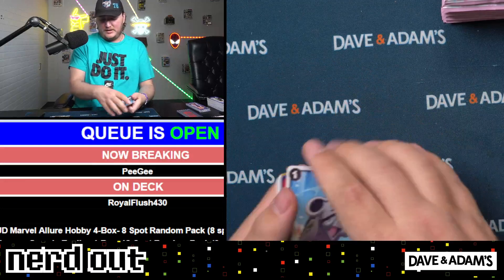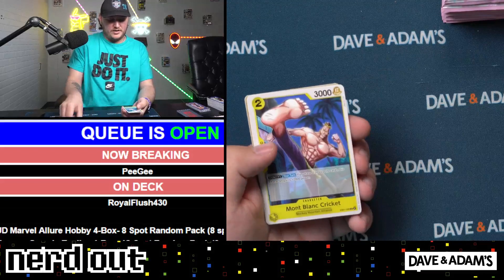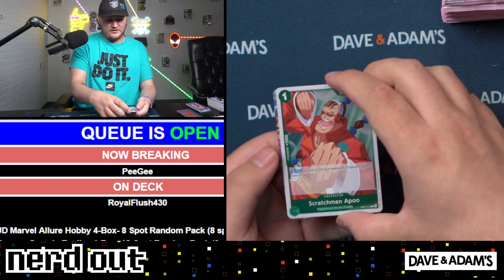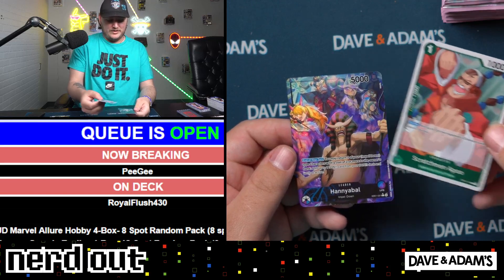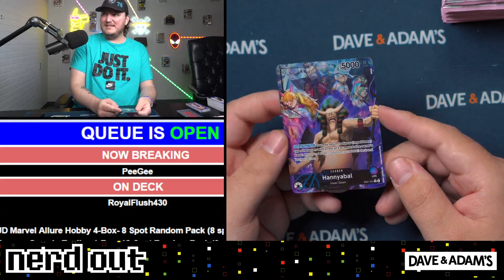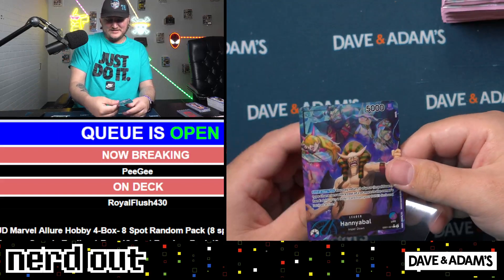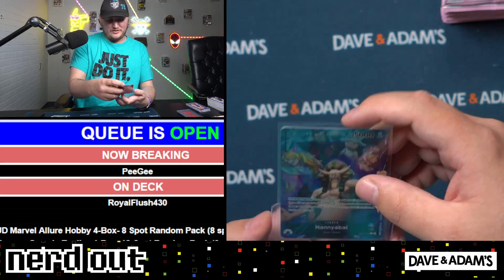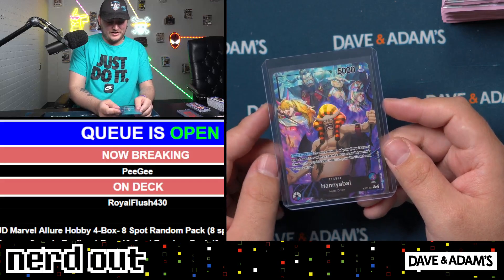We have Funk Freed, Mini Mary, Mr. Nine, Laboon, we have Doma, Miz Monday, Montblank Cricket, Yamato, we have Chombray, Scratchman Oppo, and what do we have here — we have Hannibal! That's super cool looking. Hannibal — that's sick! Nice back-to-back hits there. Like I said, don't really know much about One Piece or the card game itself, but I do know that the cards look cool. The holo on this kind of has squiggles coming out of it — looks really sick.